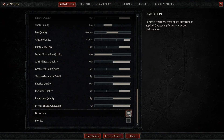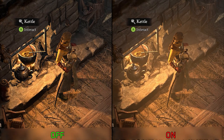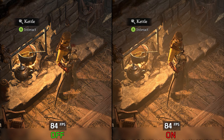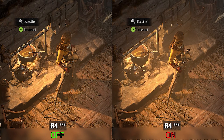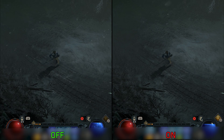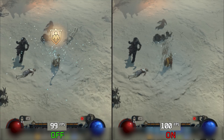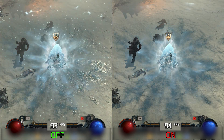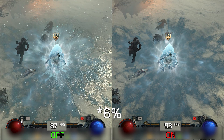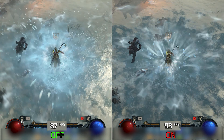Enabling the distortion setting shows a heat distortion effect around heat-emitting objects, and this has no performance impact, so if you like the effect keep it on. The last setting is low effects — when enabled, it reduces the quantity and visual quality of particles from special abilities and attacks. I saw around a 2% difference between on and off, so I'd say keep it off. However, if you encounter performance drops during intense combat, I recommend turning it on.